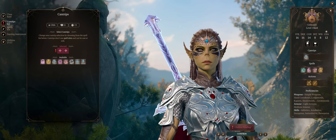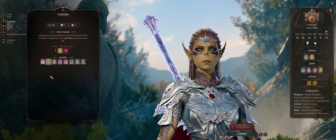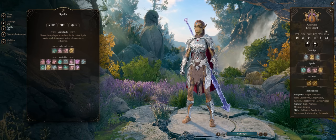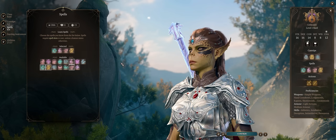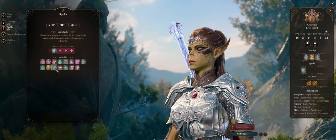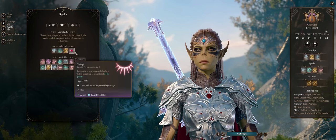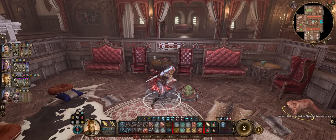For cantrips and spells, Blade Ward is 100% — it only makes you take 50% less damage from all physical strikes, including ranged. Be sure to pre-buff with it before battle starts. I'd also pick Light. For actual spells, you don't want to focus on DC spells because you don't have the best Charisma. I'd rather take utility buffs and spells that don't offer a save — ideally Long Strider, because you can cast it an infinite amount of times out of battle, plus Healing Ward. Sleep is the king of early game crowd control because it doesn't offer a saving throw at all, so low Charisma doesn't matter.